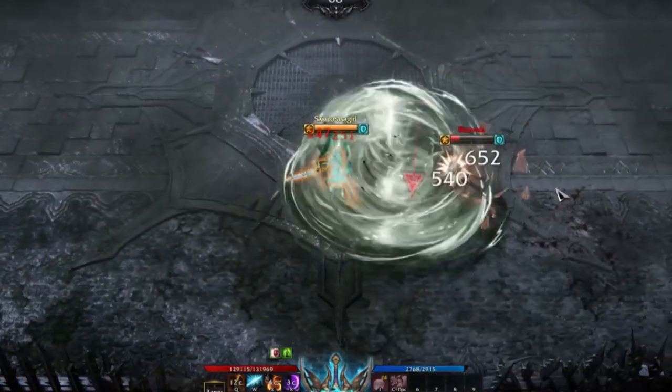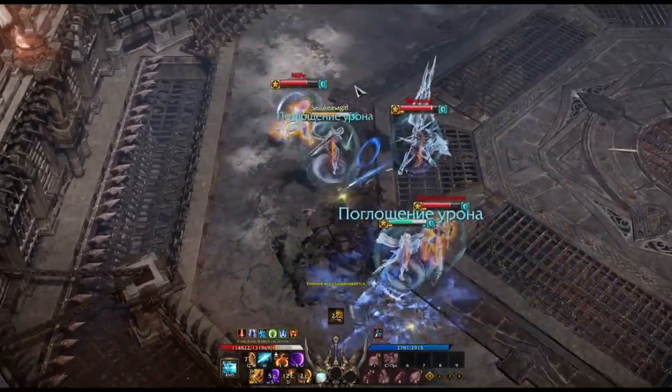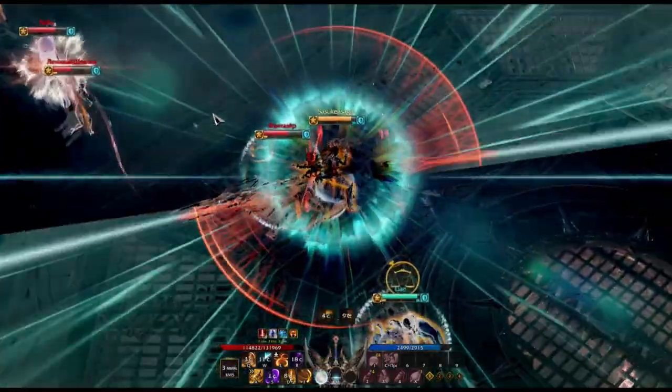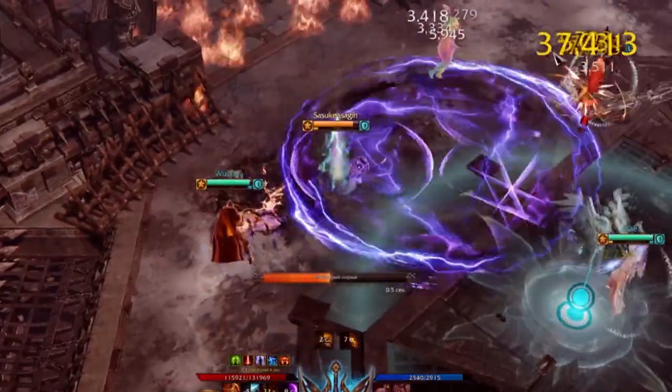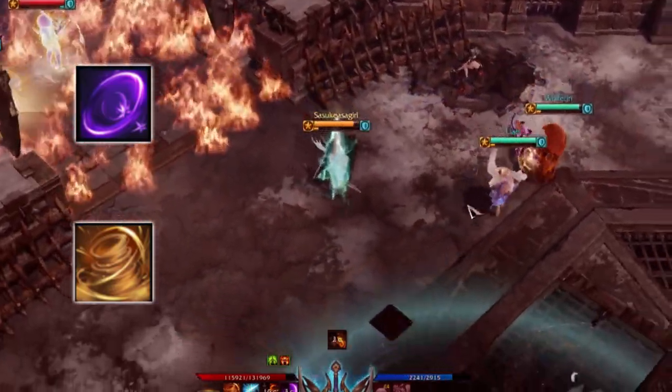Let's understand Blade abilities by addressing the Tier 2 Super Armors first. Tier 2, by the way, means it's immune to knockups and staggers. Contrary to popular belief, in most Blade meta builds she only uses around 2 baseline ability Super Armors and obviously her identity.